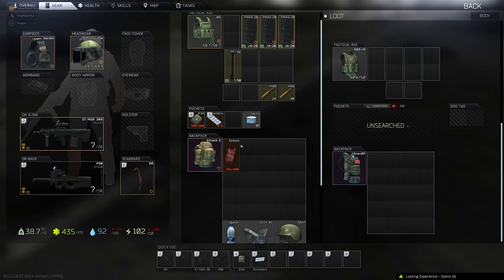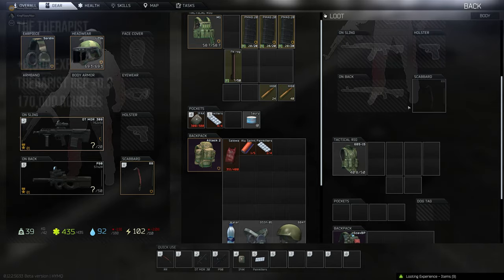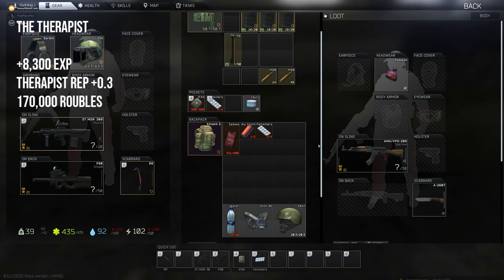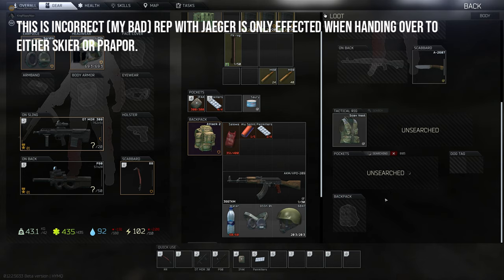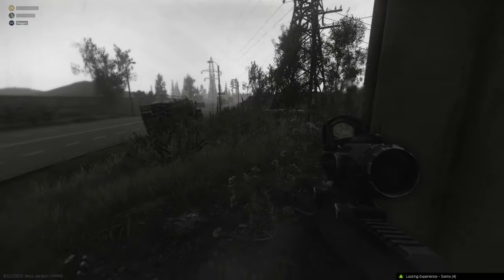Once you've completed this task, you need to decide who you're going to hand it over to. For the Therapist, your rewards are 8,300 XP, your reputation with her will go up 0.03, and you will receive 170,000 rubles. However, your reputation with Jaeger will go down 0.01, your reputation with Skier will go down 0.3, and your reputation with Prapor will go down 0.15 — which is quite a big drop.